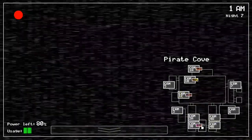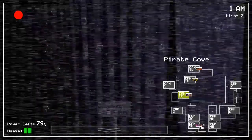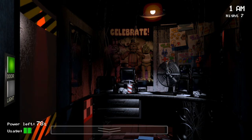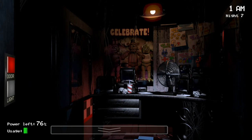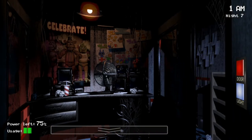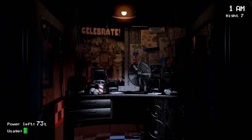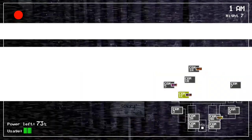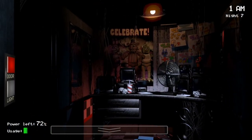It looks like both Chica and Bonnie are in the hall. They've all moved again. I'm gonna close that door — there's Bonnie there. Bonnie's gone! Chica is in the restrooms. Foxy is still hiding behind the curtain in Pirate Cove. Don't know what he's doing. Chica looks like she's moved to the East Hall now. Let me keep an eye on her. I do have a radar, so I don't need to check on the animatronics by going through the cameras.